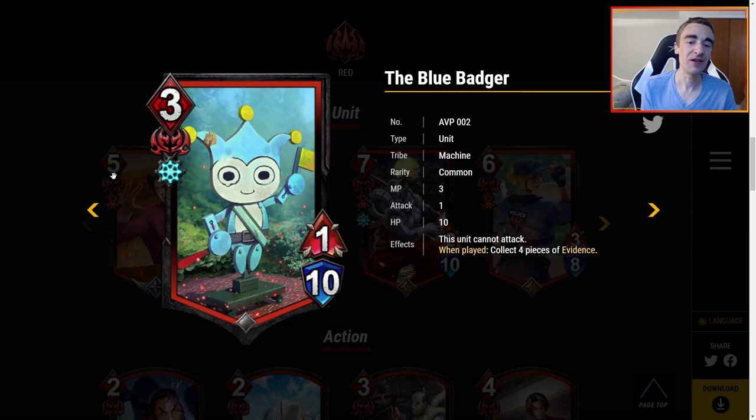The Blue Badger — three MP for a 1-10. One attack, and this unit cannot attack — he just stands there waving. When played, you collect four pieces of evidence. If you really, really want evidence, you'll play this, but right now I would rather play the good boy or Wendy. Overall, not attacking is not what red wants to do. Red wants to attack and deal damage. So I'm off the Blue Badger unless you're really desperate for evidence payoffs.